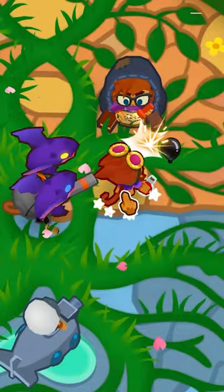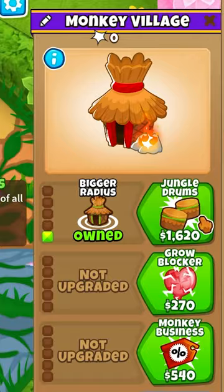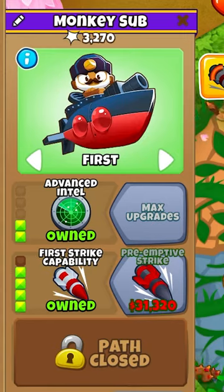Next place an Alchemist here, upgrading to a 420. Place a Village here, upgrading to Jungle Drums. Then upgrade your Sub to a 230, then First Strike and Preemptive Strike.